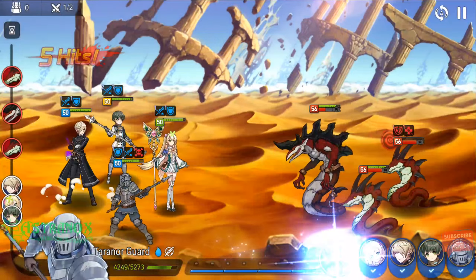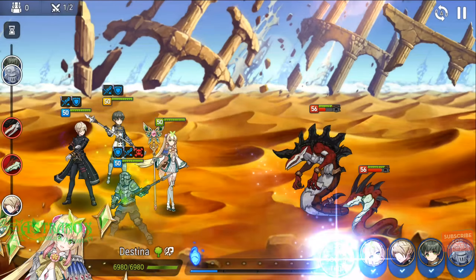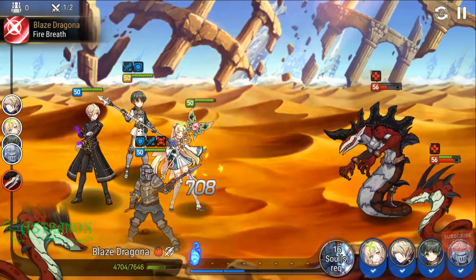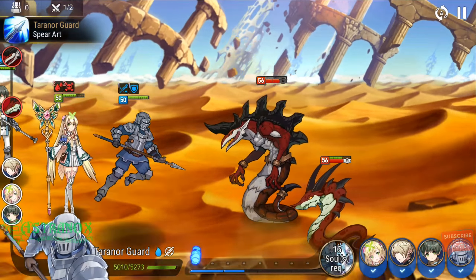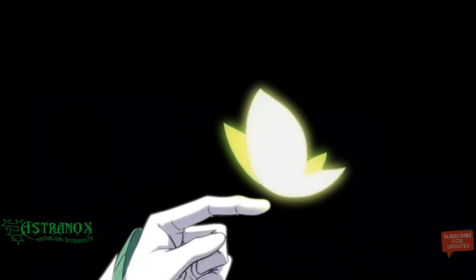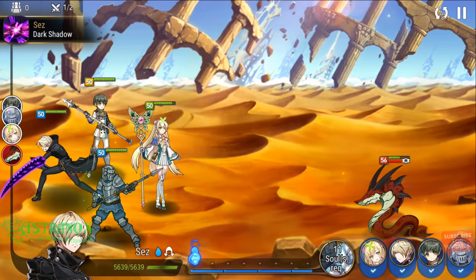Making a six-star — I said 242 stars to upgrade a five-star into a six-star. If you buy the fodders from the secret shop, it's going to cost you seven million gold. Seven million gold is crazy.